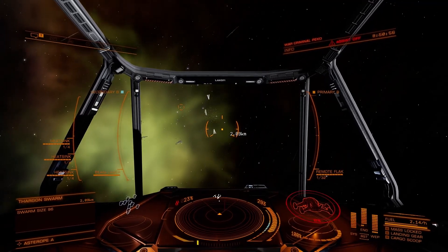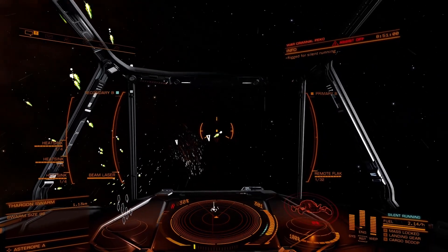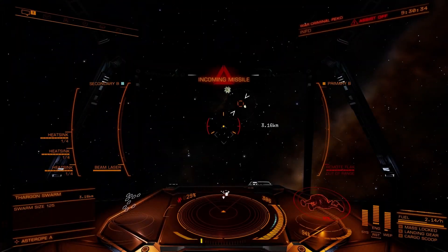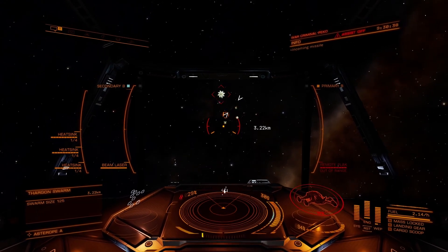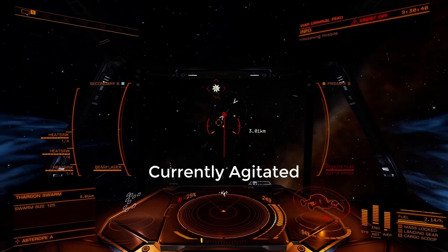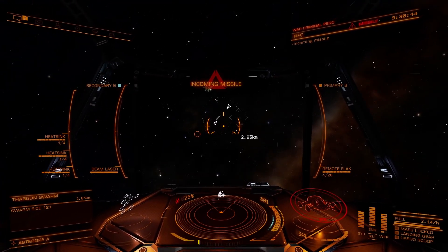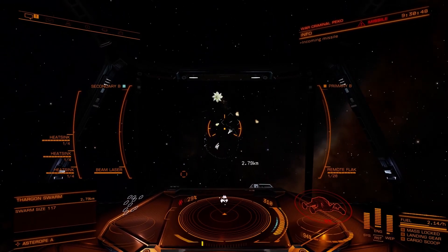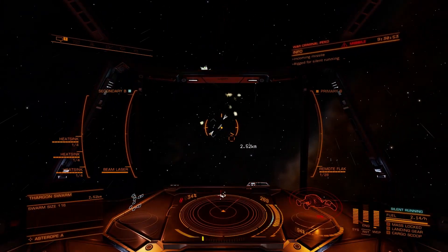The swarm is deployed in the standard state and will switch states after passing around your ship. In its agitated state, the swarm gains the ability to fire Thargon missiles and will do so periodically if you're within three kilometers. Keep an eye on your distance and the swarm's formation, as it will enter into unique missile formations when ready to fire. Purposely passing through an agitated swarm to switch it back to the standard state is commonly referred to as resetting the swarm.